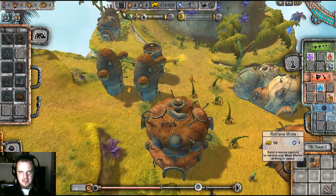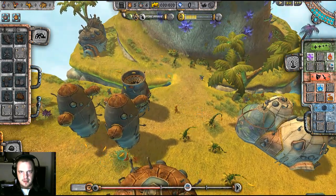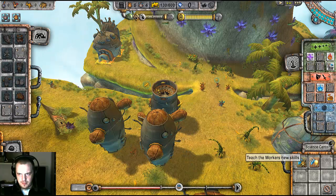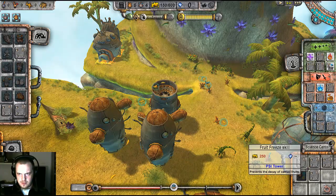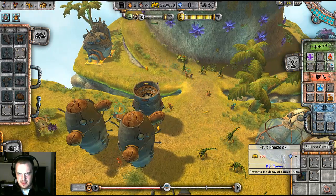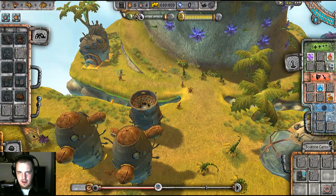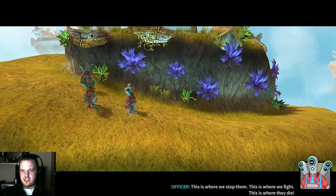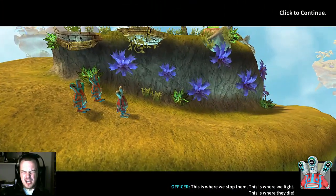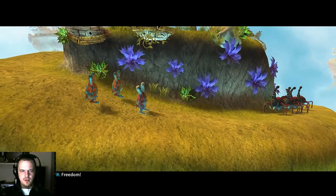Collect the Mims from space! And maybe one more, cause I got crystals like that! Discover technology! Teach the workers new skills! Fruit-free skill for 250 — prevents the decay of carried fruit! Sounds pertinent, I will take it! This is where we stop them! This is where we fight! This is where they die! SPARTA! FREEDOM!